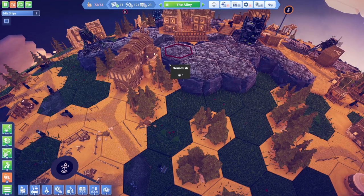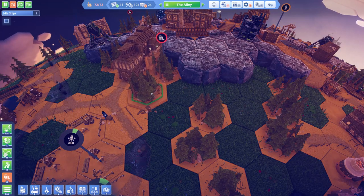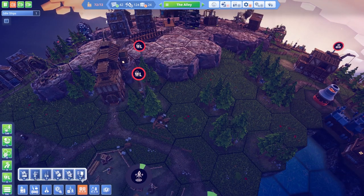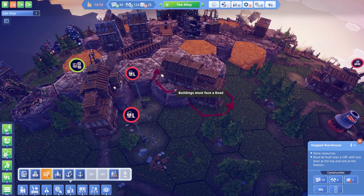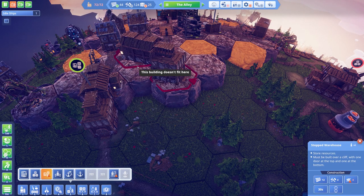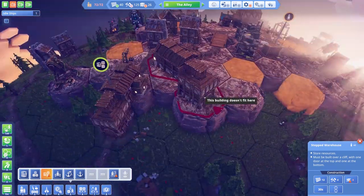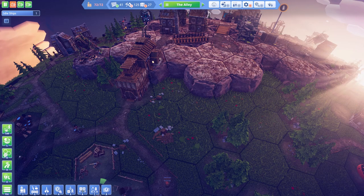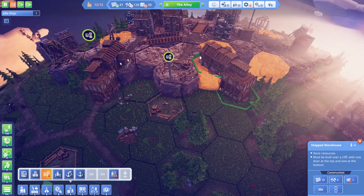In the meantime while they're building, we can take a look at making more stepped warehouses, which is going to be awesome. I think we can remove some of these trees. I love my stepped warehouses - I don't need to tell you guys that, you already know. Let's see if we can have a stepped warehouse over here somehow - no, it kind of backs onto this bridge and the game doesn't like that. That's all right, we will do it another way.